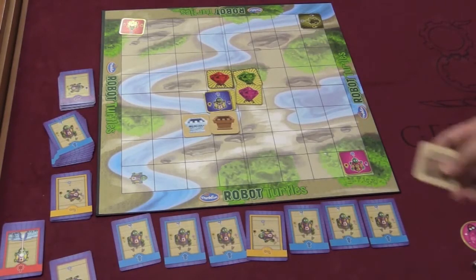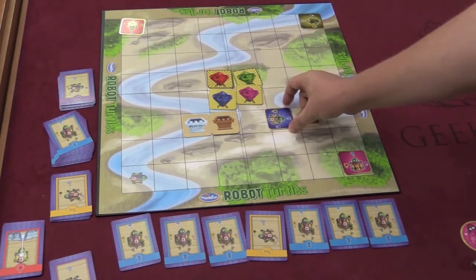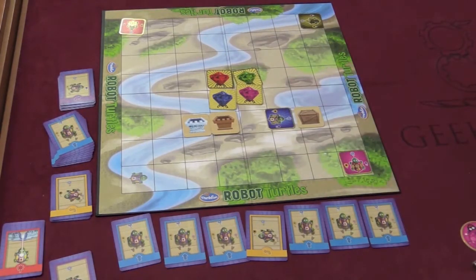There are also crates. Crates are similar to walls, but crates can be moved. So if I was here, I could push the crate over one. You can't push them off the board, but crates can be moved around. There are different setups and various things that you can do.